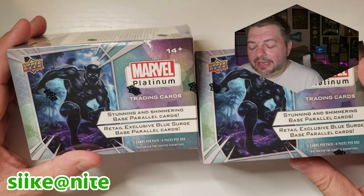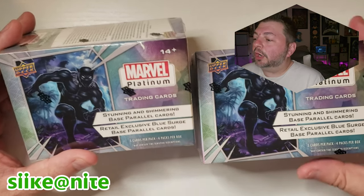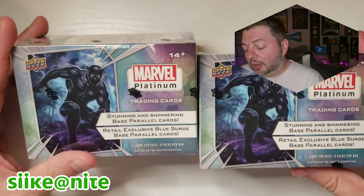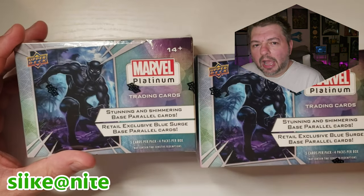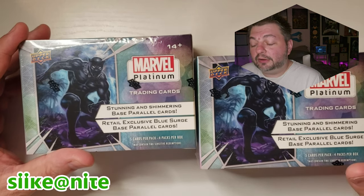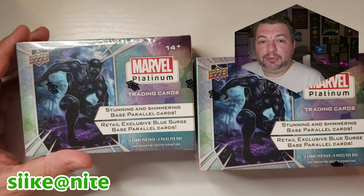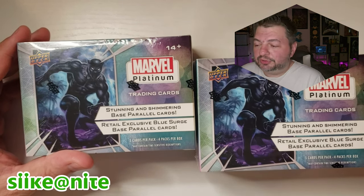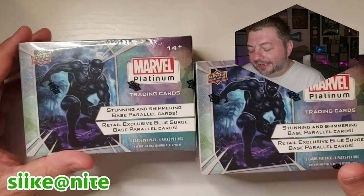Hey Daywalkers and fellow Travelers of the Night, welcome to another episode of Seek at Night where we're going to open some Marvel Platinum Blaster Boxes which I picked up at Target. I wasn't going to go all in on this and get a hobby box. I've seen some of the cards, some of them look cool. There's a cool Moon Knight card in there, and obviously one by Bill Sienkiewicz which would be awesome to get. I've seen people get the autographed version of it, which is just mind-blowing that that exists in this set.